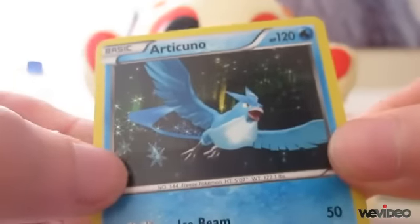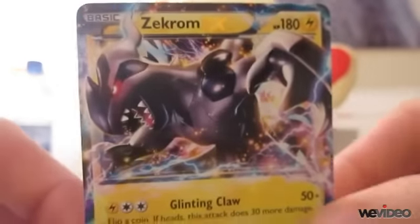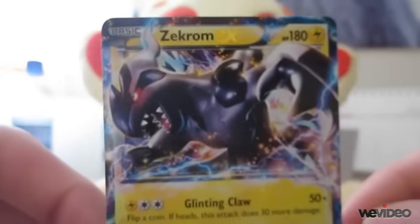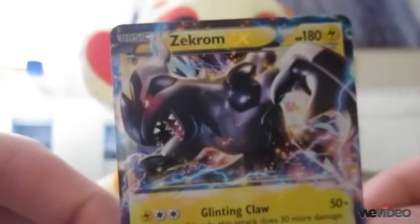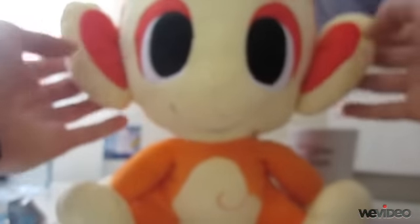Look at those stars and the snowflakes — holy crap that is one sweet card. Okay guys, so this has been an amazing pack opening — got my Zekrom and got a lovely Articuno. I'll try and combine the two videos together, but my editing skills aren't brilliant. If I do, it'll be uploaded tonight, so please like, comment, rate, and subscribe guys. From Zekrom and my little Lucky Charm Chimchar — peace out guys.